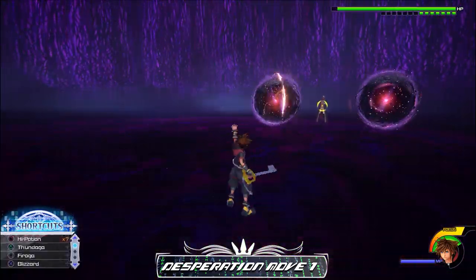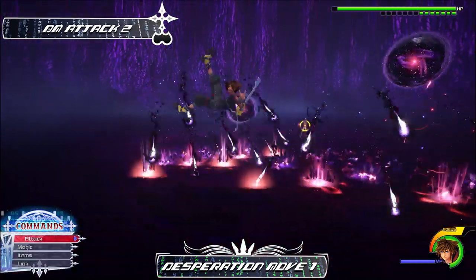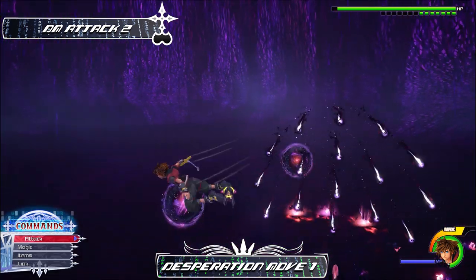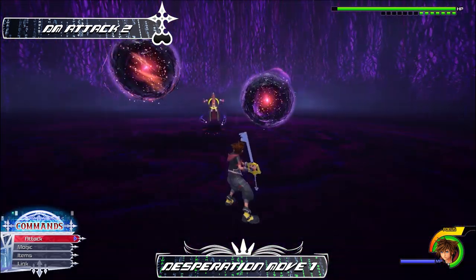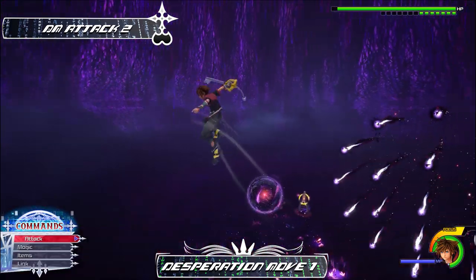His second attack only appears if you do not punish him right after his first one. The two dark orbs summon even faster dark projectiles that give status effects and can get you killed very easily. There's also the shadow he sends underground to try and grab you, but this is easily avoidable by jumping up and gliding around.